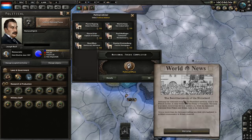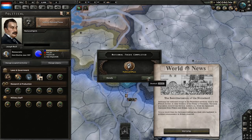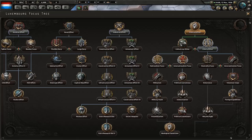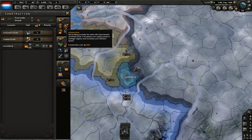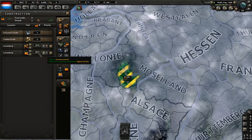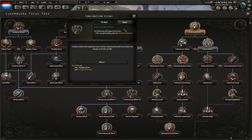Political effort is done, let's hire a silent workhorse. His extra political power will work wonders for our country. As for the next focus, industrial effort. I am going to be constructing bunkers all over Luxembourg, but you also need one airfield. With industrial effort, we're going to do the two construction focuses and then armament effort.